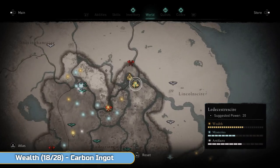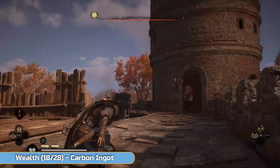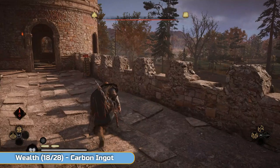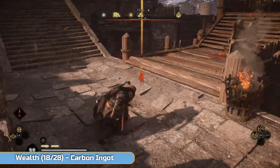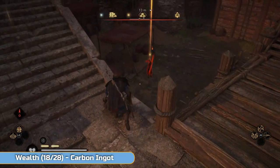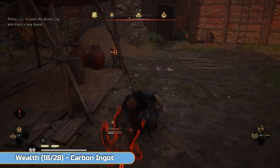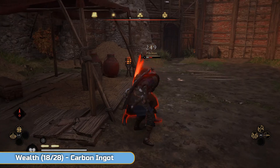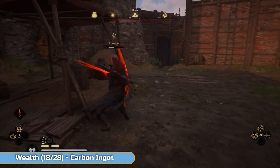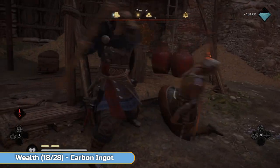Moving up towards the top of the map now — Templeborough Fortress. If you're stood in front of the fortress head on, I'm at the left hand side. Look for another enemy with the golden orb on top of the head — he's going to be your target.